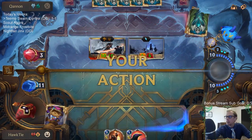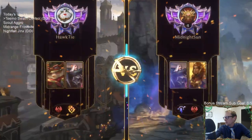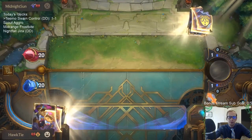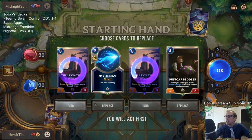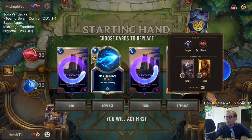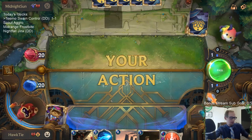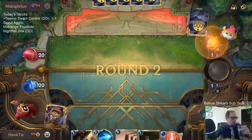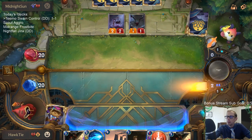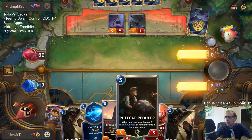My opponent never decided to attack, finally. I definitely should have saved my Mystic Shot and killed that other Tryndamere — I just don't really love the fleeting copies. That's my biggest problem with Hush. Now a Swain mirror — I kind of want to keep Leviathan in a Swain mirror, so let's keep one Leviathan. Got the House Spider. I'm not going to Mystic Shot yet — I want to get the Peddler in play first before casting spells so we can get some Puff Caps.